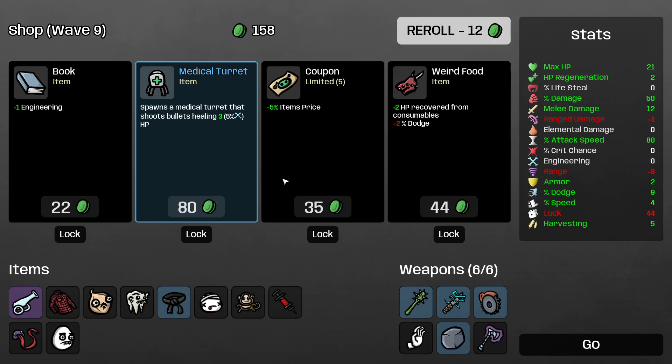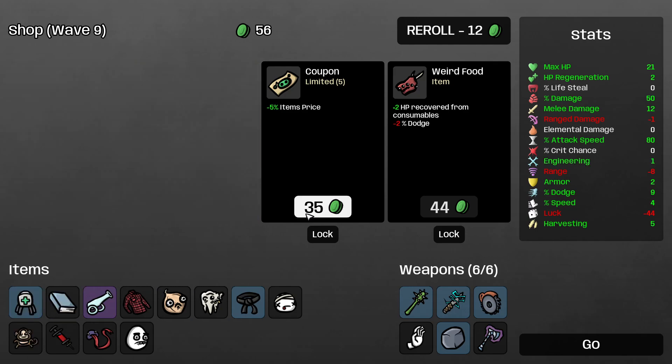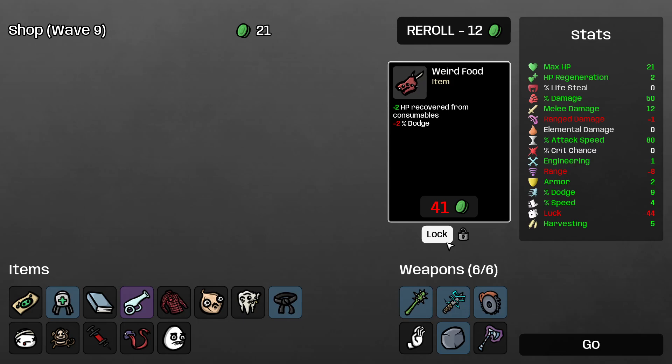Fine, we'll have to take the armor just so we're back up. Have to waste 22 minerals on a book. 2 HP recover from consumables — okay. The minus 2 dodge isn't that good though. Why do I have to be okay with these things?